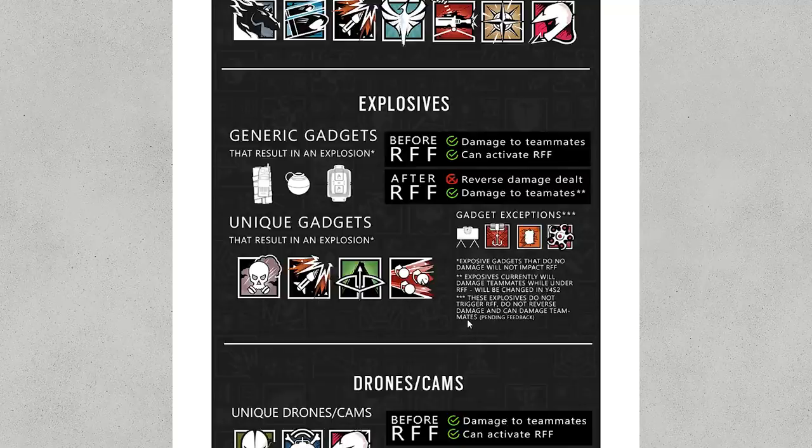Then we have the three-asterisk ones: these can damage teammates, but it will not count toward activating reverse friendly fire. The damage will also not reflect back on the user. So for instance, if you were to blow someone up with a Capitão trap and team killed, that player will not get the opportunity to say whether it was deliberate or not, and the damage dealt won't add up to reverse friendly fire being activated. The reason for this is it's very hard to kill a teammate with a Claymore, Capitão trap, Thermite trap, or Hibana cluster charge deliberately — so that's a good thing.